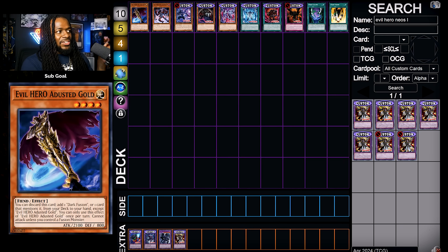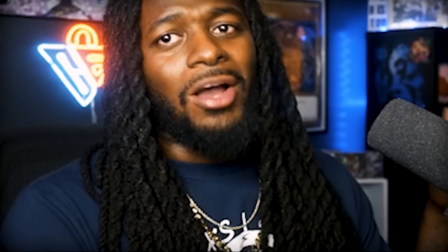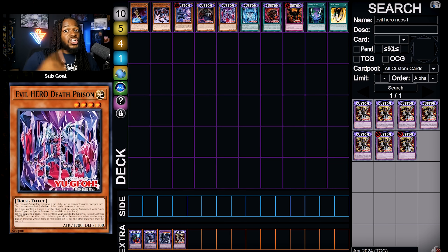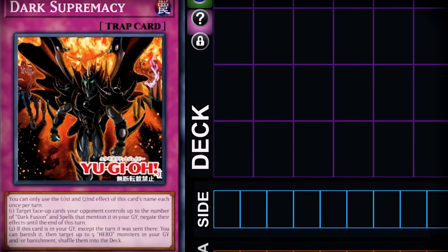Ironically, A-Dusted Gold can search any card that mentions Dark Fusion and is a Light Fiend monster. Evil Assault allows you to special summon a level 4 or lower hero monster from your deck, meaning that just normal summoning Elemental Hero Stratos is a full combo — provided you have a card to discard — and in all honesty, that's not bad.